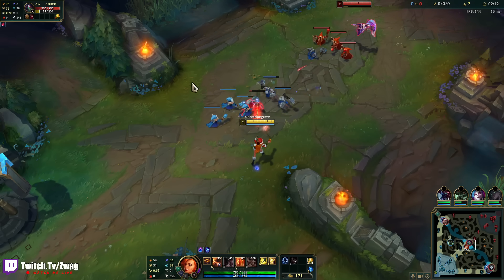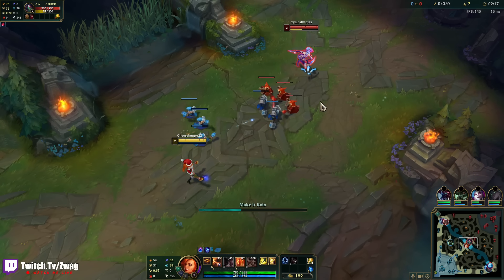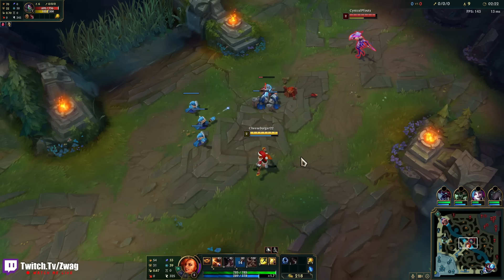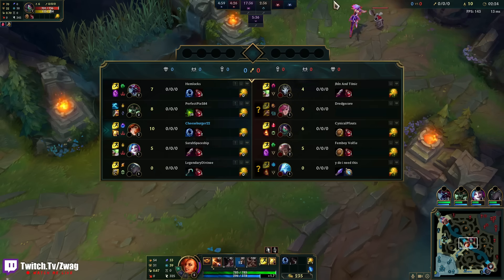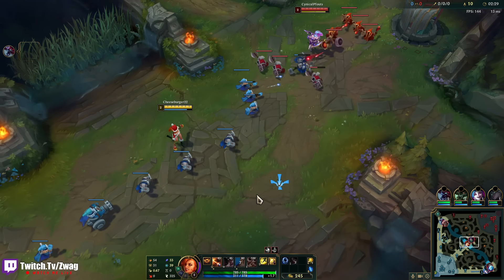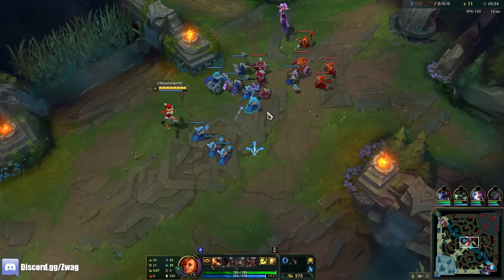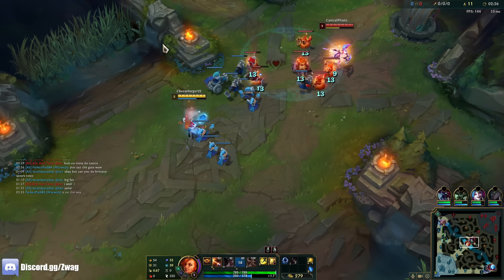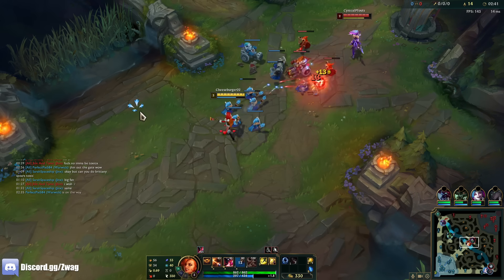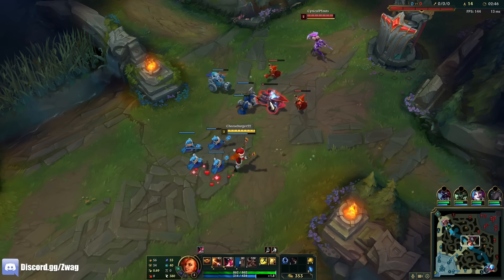So I'm going Liandry's, Lich Bane, Nashers, Death Cap — and then maybe I could fight Akali up close. The only thing is you can't auto attack Akali because she just goes invisible. They have a pretty scary team. Nashers gives a ton of attack speed and Miss Fortune's W gives a lot of attack speed, so I might as well use all the synergies we've got.